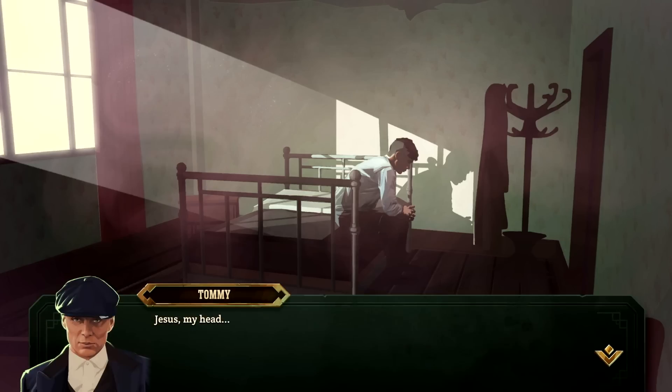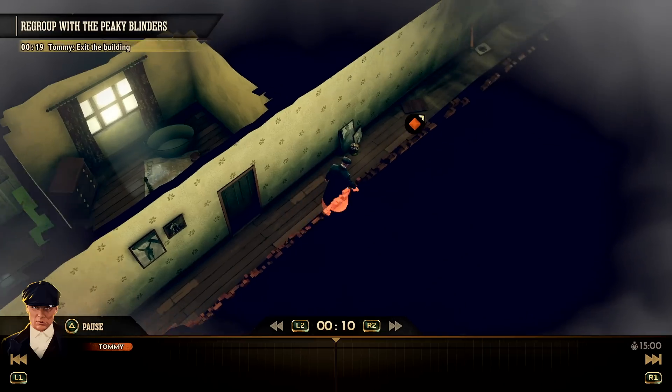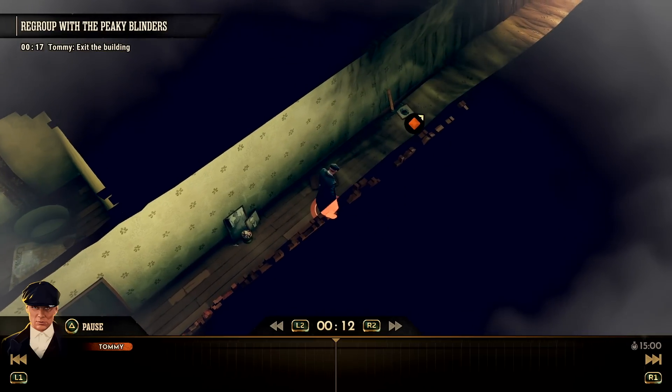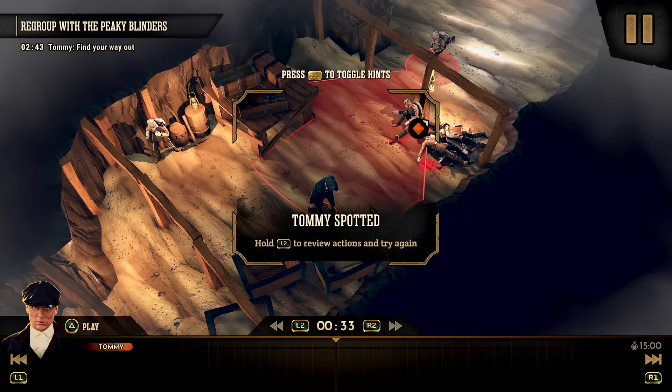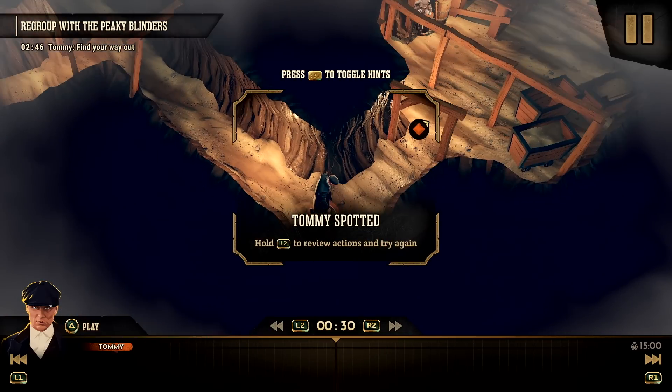Mission 8 was the turning point for me — that's where things got a lot more interesting. In Mission 8, elements of Tommy Shelby's psychological mindset are brought into play in interesting ways, as he is haunted by his experience serving in the First World War. It forces you to play this specific level slightly differently to others and favours the stealth elements over its core puzzle box mentality.